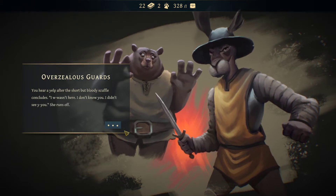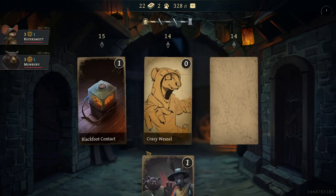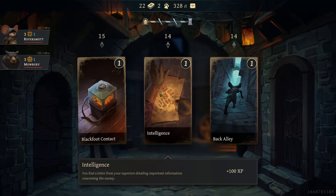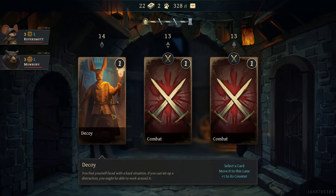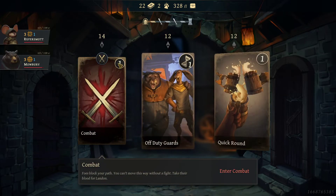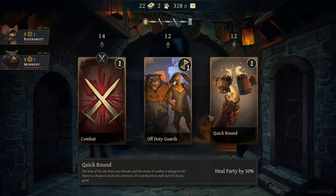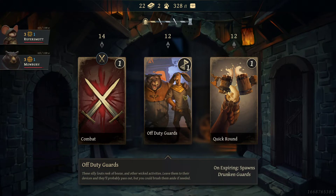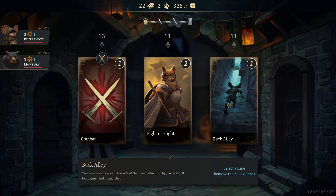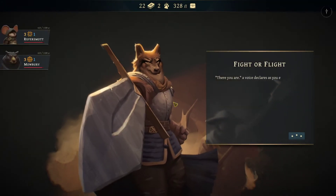After the scuffle concludes: 'I wasn't here, I don't know you, I didn't see you' — she runs off. The back alley event: select a lane, remove the next two cards, or a hundred experience. I'm going to take the hundred experience. Select a card, move it to this lane. Off-duty guards: quick round, heal party by 50% — we don't need to heal. Enter an elite combat — it's 20 minutes into the video, let's give it a try. Look at that animation! 'There you are!' a voice declares. We can fight them or lose them — all party takes 15% max health. Let's fight!